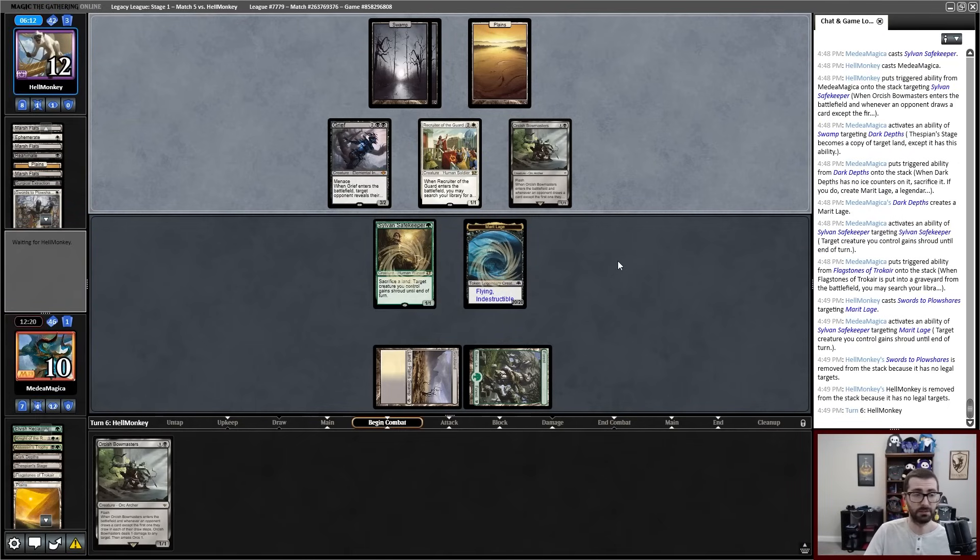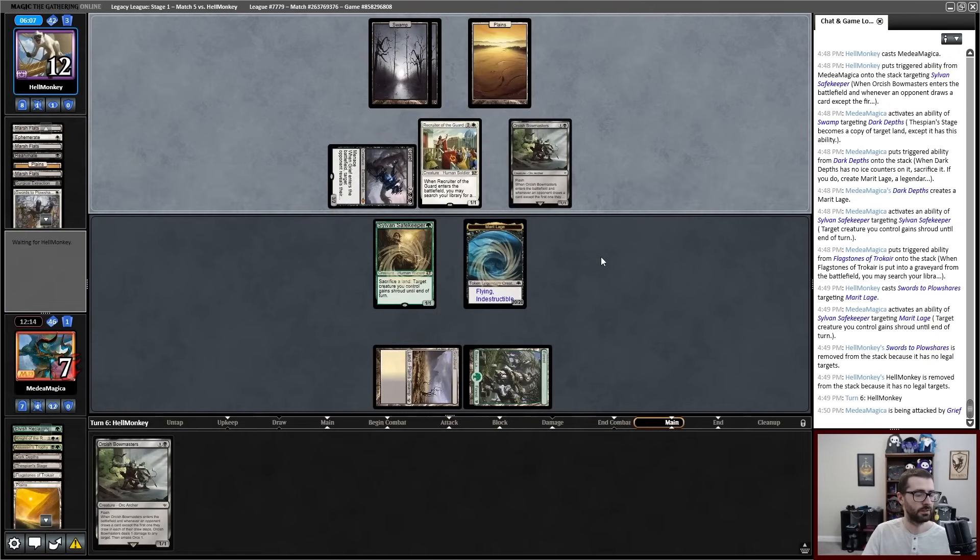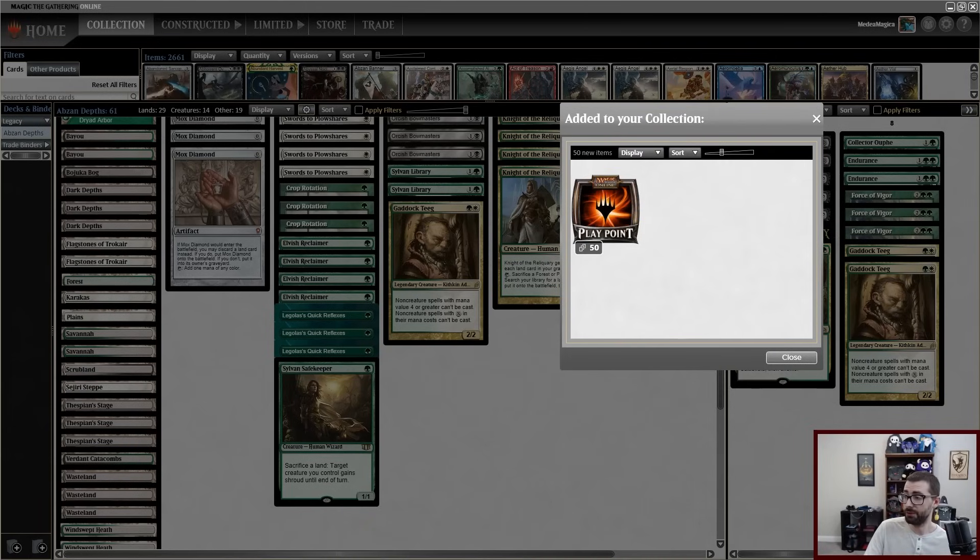Pass turn. Opponent Bowmasters. Targets this. Thespian Stage target Dark Depths — keep the one with no ice counters, keep my Safekeeper. Target Marit Lage, sack lanes. I just always want Forest I think. Yes, get white black mana here. The Shroud invalidating the Orcish Bowmaster trigger, keeping my opponent from getting the token. It seems like we're good — it has one white mana currently, three cards in hand, and I beat a lot of stuff. All right, my opponent sat there thinking for a little while and then realized that they have no outs.